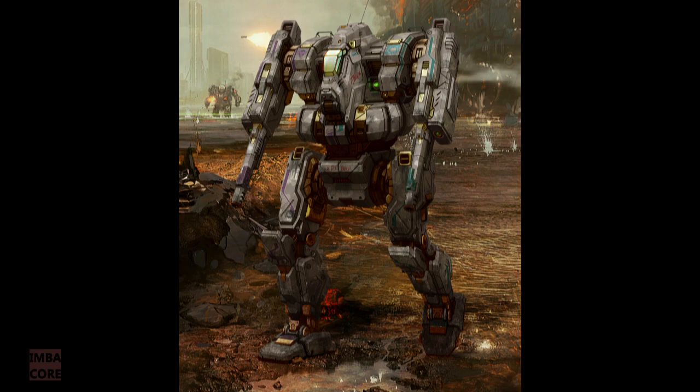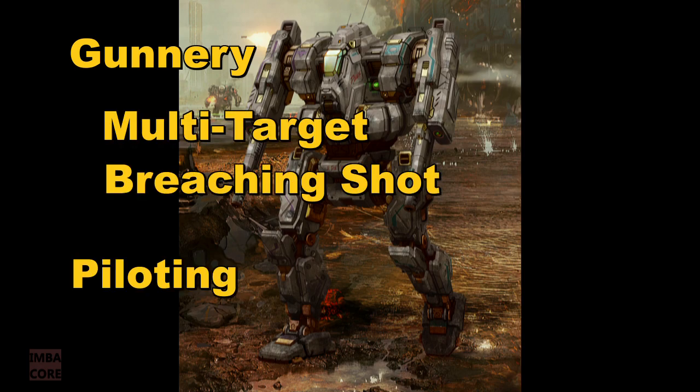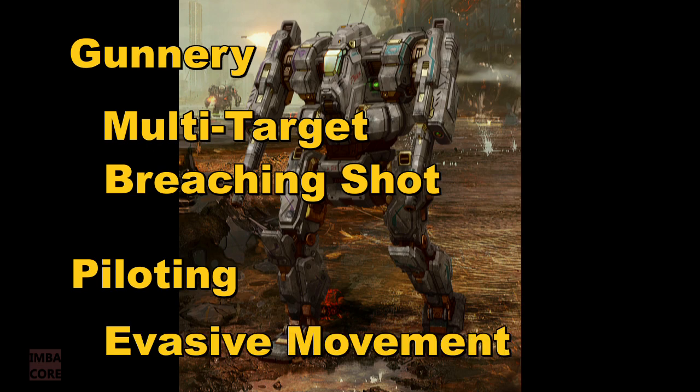For the third mech, because I've structured my lance to have clearly delineated roles and hence clear overpowering strengths and potentially debilitating weaknesses — like the aforementioned melee mech not getting to its target fast enough — this third battle mech is going to be the ace up my sleeve. If things don't go my way, I need someone to go around the map picking out exposed weaknesses in the opposing team. Hence I need something like my melee-oriented mech, but a more ranged-oriented weapons platform. It needs to be fast and accurate, so I chose this combo: max out Gunnery and take the Multi-target and Breaching Shot skills, and from Piloting, Evasive Movement once again.